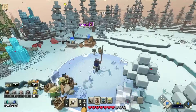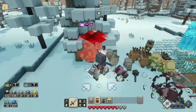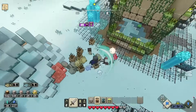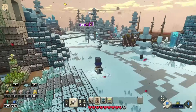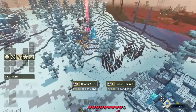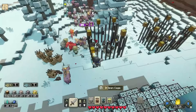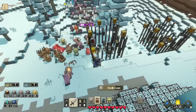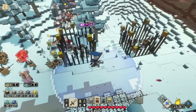Getting everybody over — we've got the big guys here too. We're already down to 50 piglins to defeat. While that's happening, I need to open up these cages and get these skeletons out. I wonder if we can recruit them or if they'll just run away.